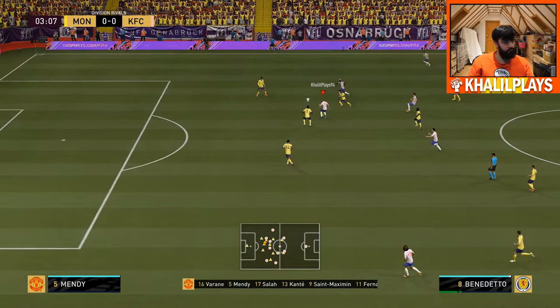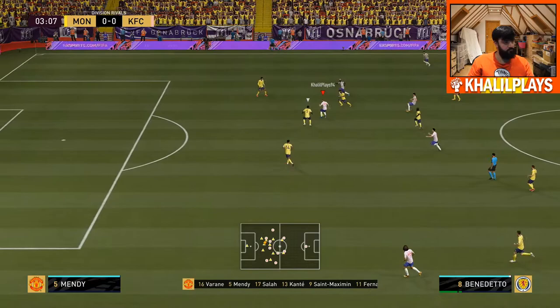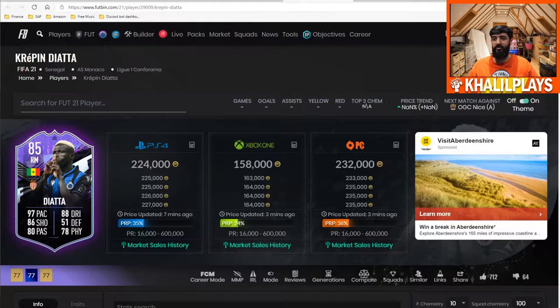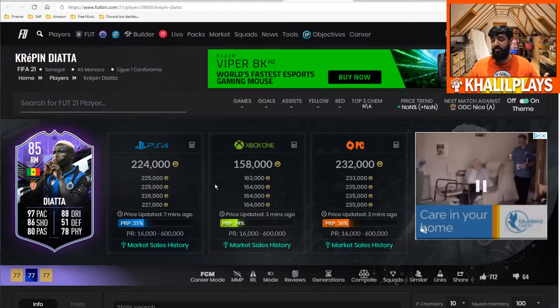The final clip — you guys are going to see again what he does best: creating an opportunity, getting through on goal, taking it onto his left foot and smashing it in. Getting into the Krippin Diata summary: please do bear in mind that prices are fluctuating a lot — this will come down as the week goes on. The pack pull rate of this card will be too high to keep the current price. 224k on PlayStation, 155k on Xbox, and 232k on PC.